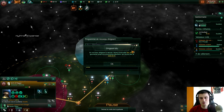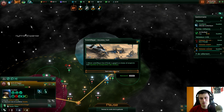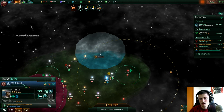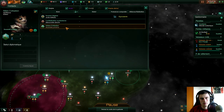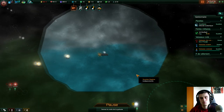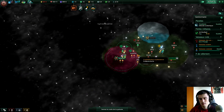Le nouveau chancelier a été élu, il va gouverner jusqu'aux prochaines élections en 2220. Il a gagné un niveau et une compétence, c'est cool. La mission en cours c'est un programme minier : il faut construire quatre stations minières, ce qui devrait se faire assez simplement — il y en a déjà trois ici.